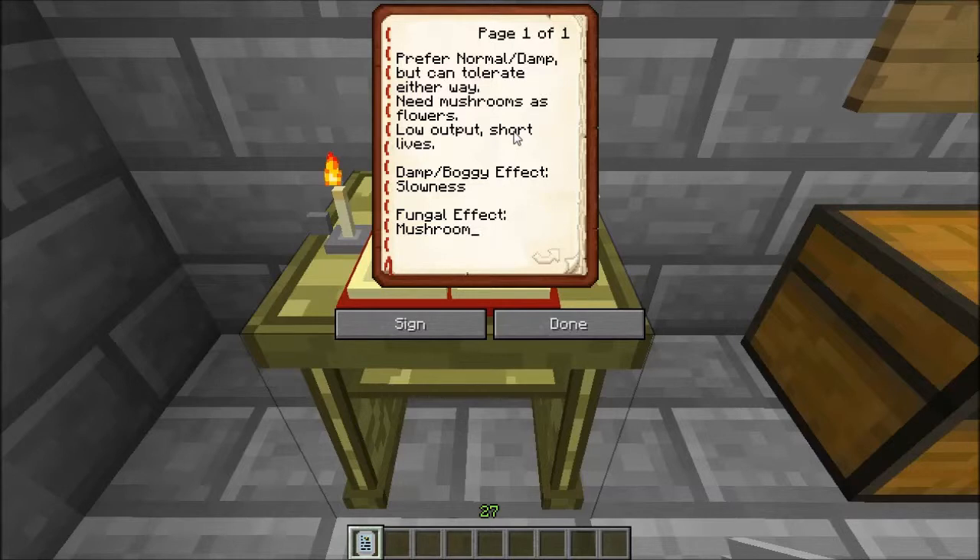Some quick information about them: they do prefer damp conditions but normal climates otherwise. They can tolerate a little bit in either direction — a little bit warmer, a little bit drier — but it's best to work with them in places like the jungle, a marsh, or a swamp. They do need mushrooms as their flowers, so grab yourself some mushrooms and plant them when it's dark or in a dark location so you can have them nearby your breeding house, whether it's an apiary or an alphiary or whatever.